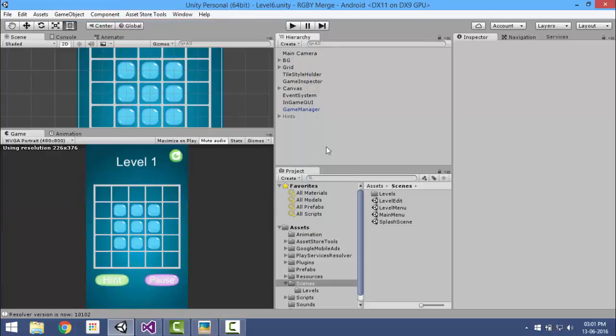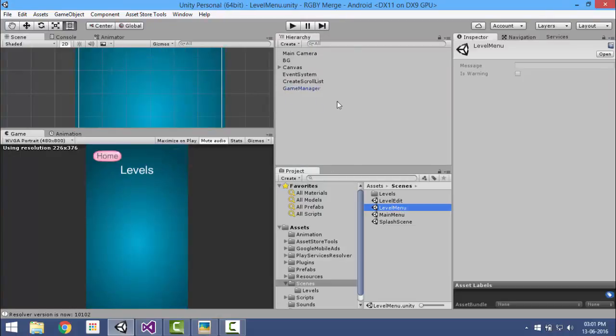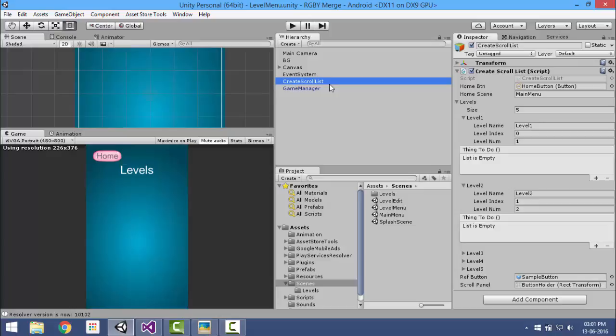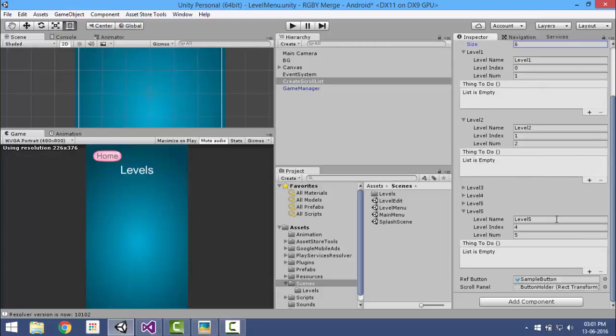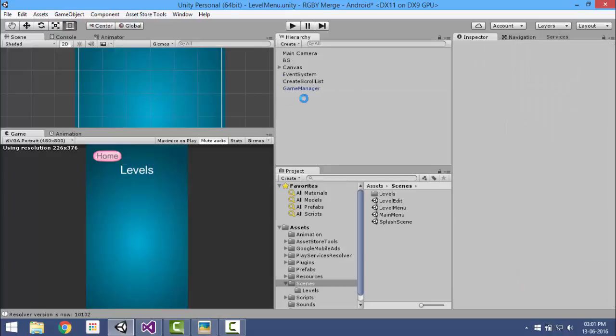Now go to the level menu — this is the menu where we have all the levels. I will create a scroll list item, change it to 6, and set the layer name to 'Level 6' with index 5. Remember, the index is always one digit less than the number, so for level 6 the index is 5.